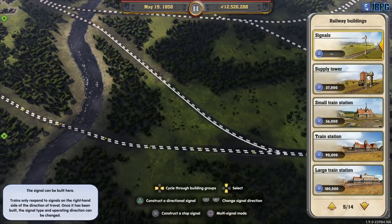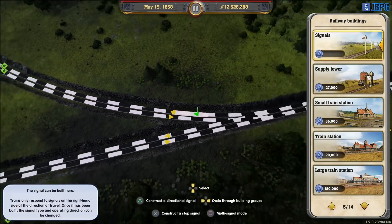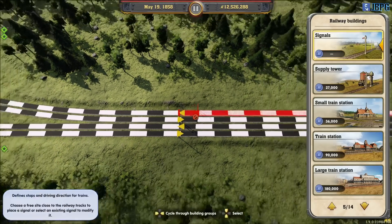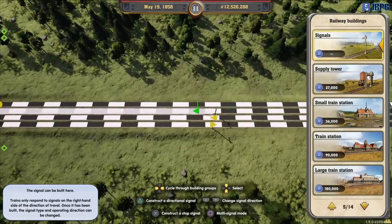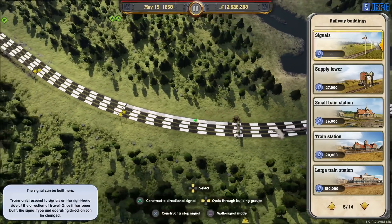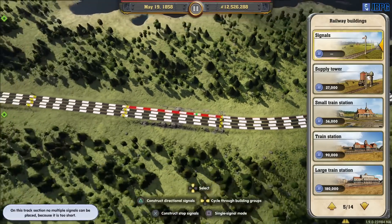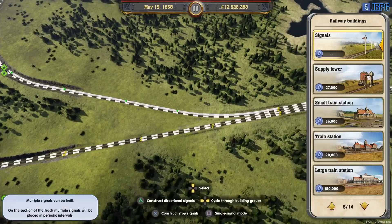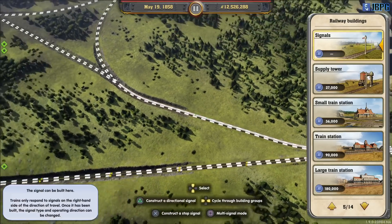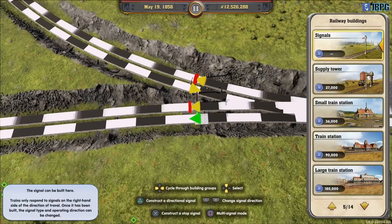Let's start signaling these junctions so we can try and get some trains running in this area. We've got quite a lot of cities that we need to get up to 120,000 - we've got three at that point so far. We need eight or ten, I think it might be ten. Let's curve these all the way around here and auto-space our signals through that bit.